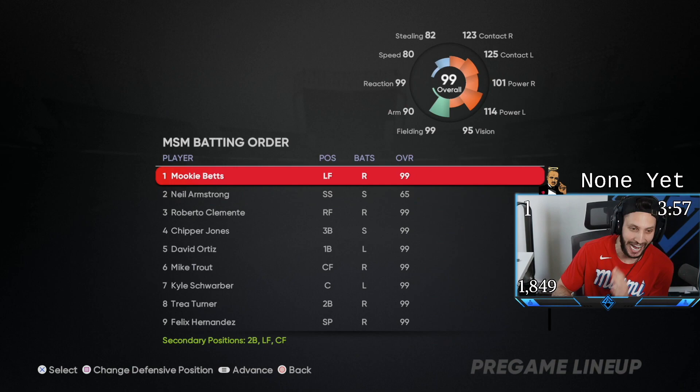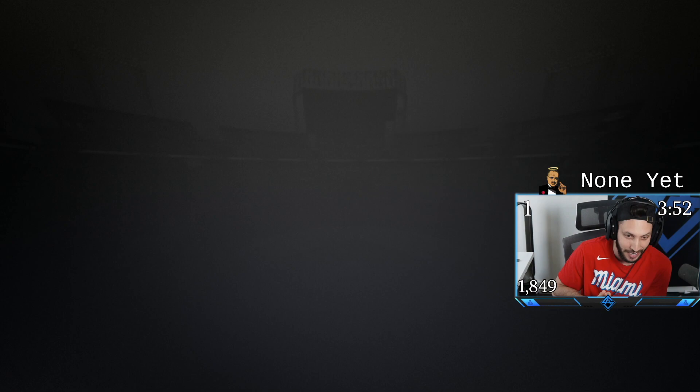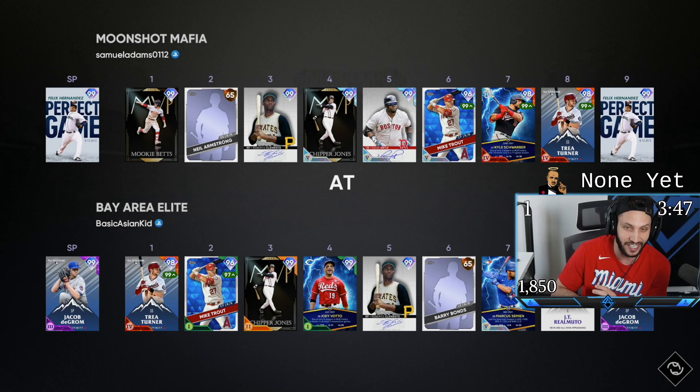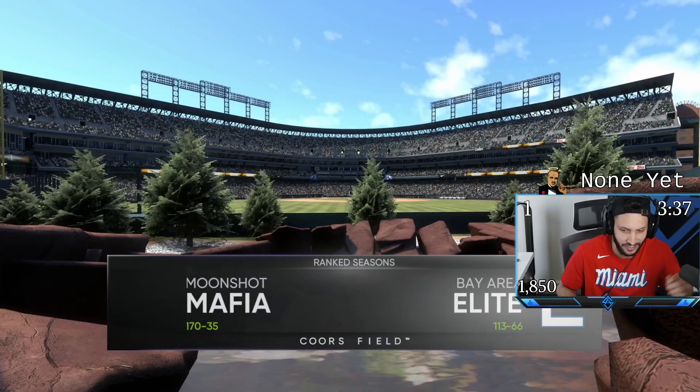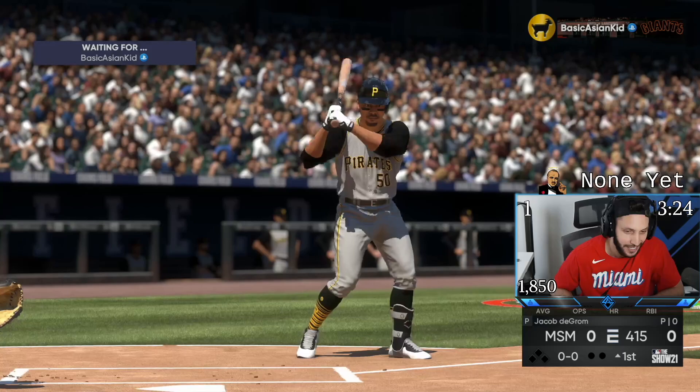We picked up the new 99 overall Felix Hernandez. This card looks like one of the best pitchers in the game. He's always been kind of bad in years past, but this year they gave him a cutter — he basically looks like Corey Kluber from last year. We're going to be facing Jacob DeGrom, who we just put 11 runs on. I think we scored 11 runs in two innings off DeGrom last game, so I'm okay with facing him right now. We're 113-66, pretty solid record.